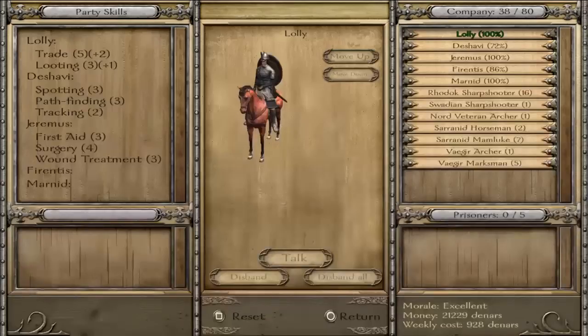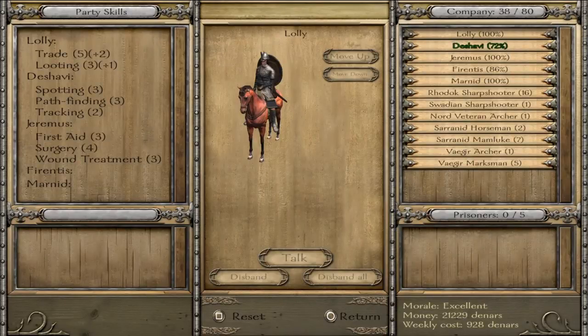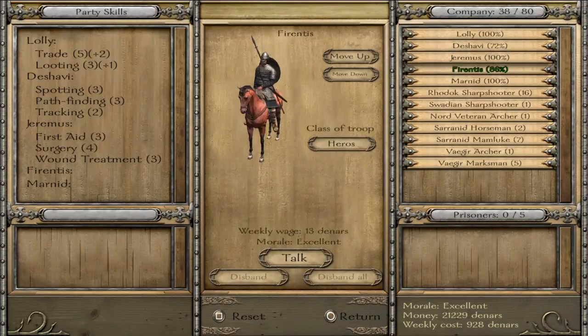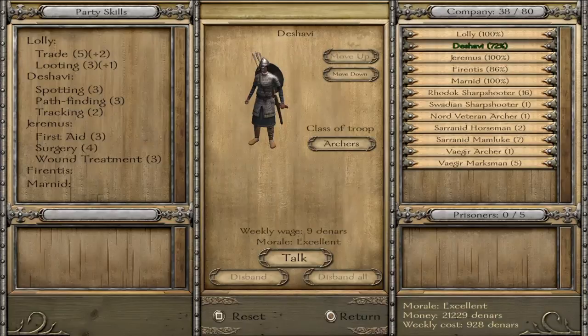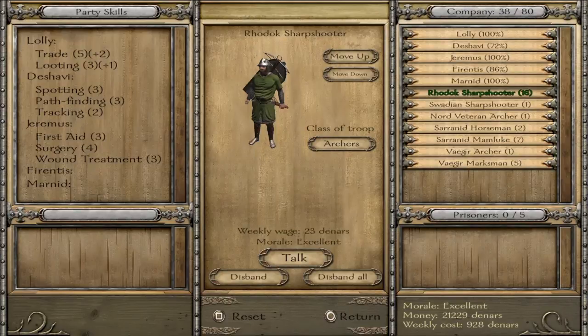So I'm just going to take a quick look at the party management now. You can see my group. My guy's name is Lolly, it's a girl. And those guys at the top — Deshavi, Jarmus, Ferentis, Marinette — they are sort of what I call heroes. They can't be killed; they can get knocked out but they can't be killed. They're useful as a screen, a meat shield, to protect your other mercenaries and stop them from being killed. Sometimes you just throw them in the way.